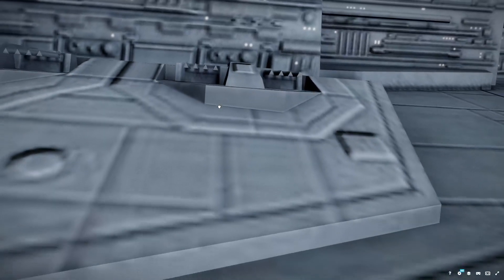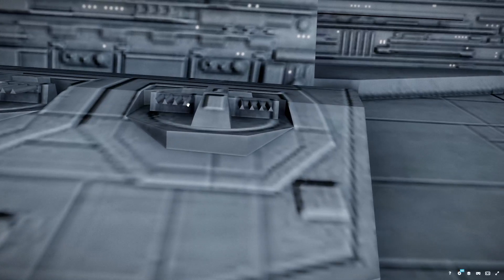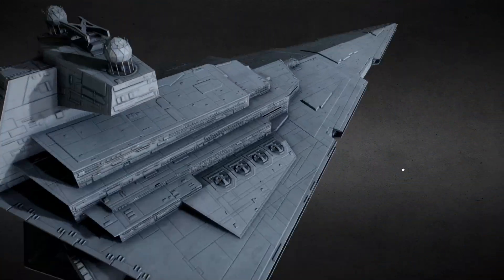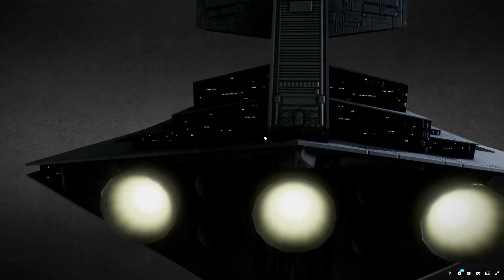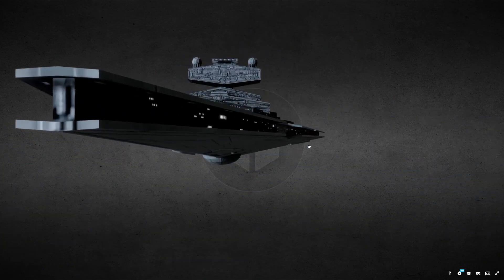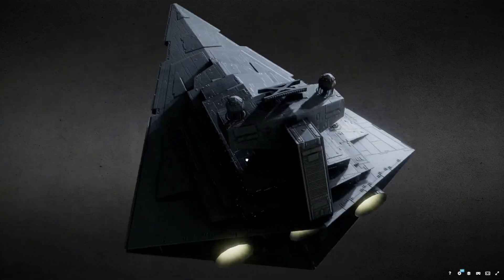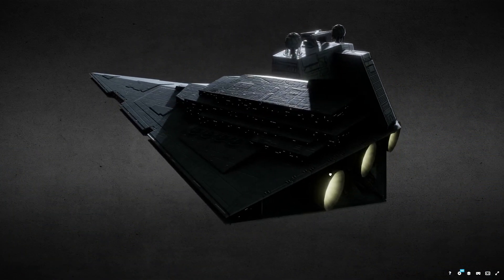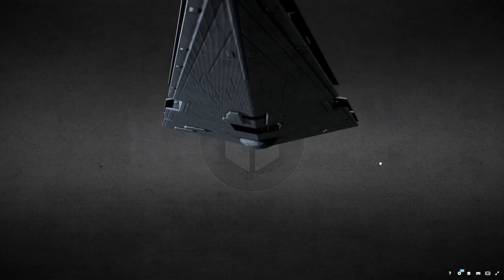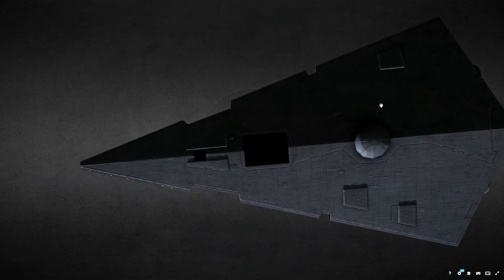Those turrets have eight barrels, so much so that they are placed in barbettes rather than turrets. This thing is more designed for orbital bombardment and anti-capital ship combat than for general purpose stuff, which the ISD-1 is ironically better at. Not saying much, considering the Imperial class has issues — and the Imperial 2 just has more. It still has the hangar bays, which are one of the bigger weak spots of an ISD.